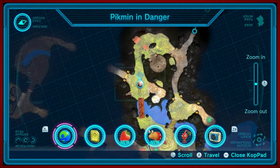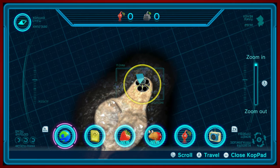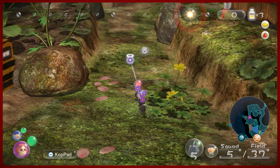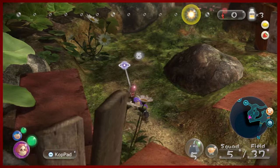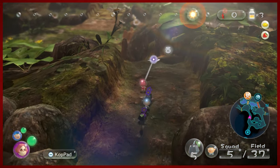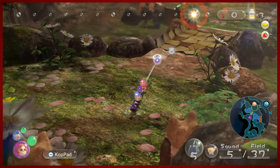That'd be embarrassing. Let's find the rock onion really quick — that's the red onion. Oh, they're all the way back there. Hopefully we have time to make it. Oh goodness, we have to hurry — we must make haste. I'm not sure we'll have time, but I don't want to lose 32 rock Pikmin. That would be no good. So we're going to hurry as best as we can — I believe it's this way. Straight ahead. Hopefully we can catch them all.